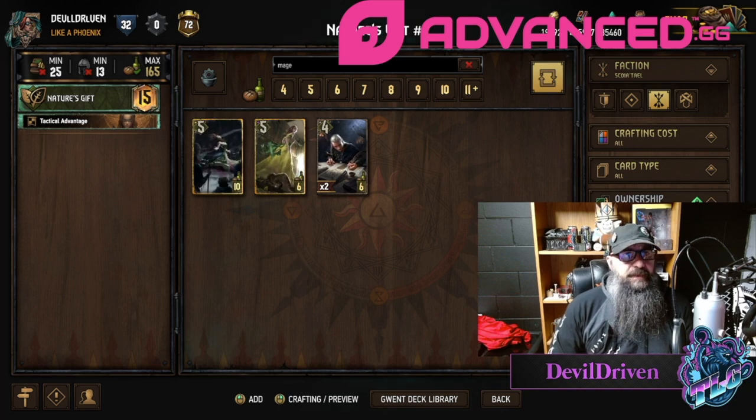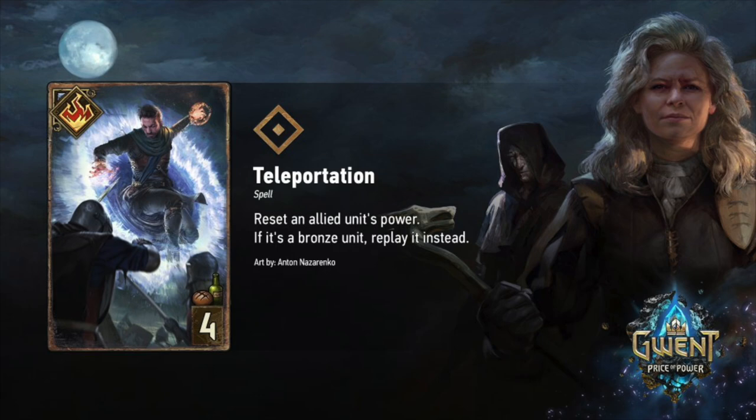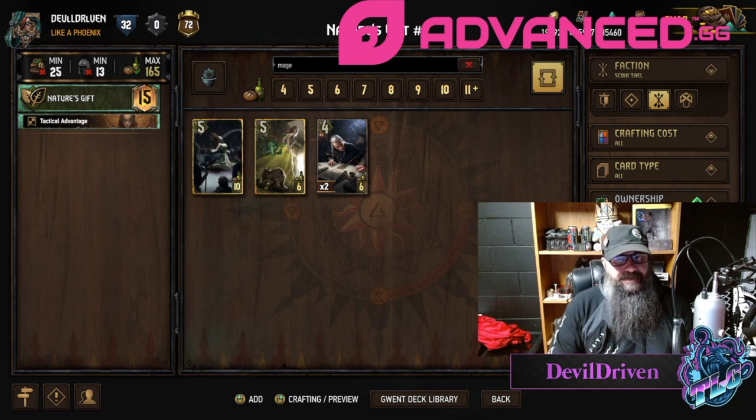The last one is Teleportation — I gotta look it up real quick. Yeah, it's: reset an allied unit's power; if it's a bronze unit, replay it instead. I'm super confused with this card. People are saying it boosts its strength. The way I was reading it — if there were two Seed Jackals on the board you can reset them both. But let me know how it works, I'm curious.